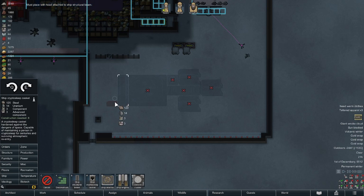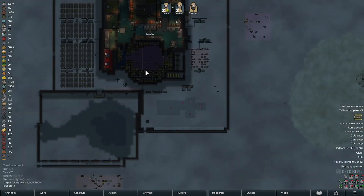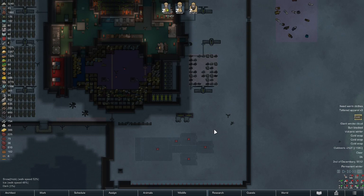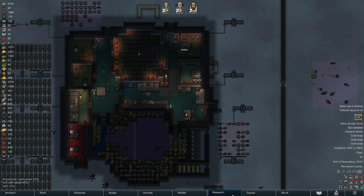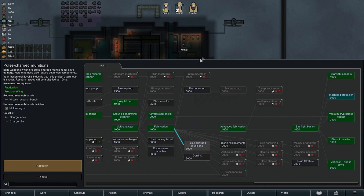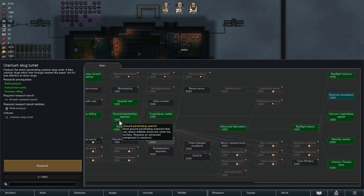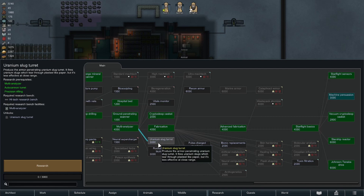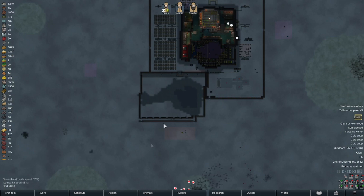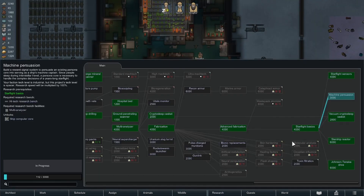I'm going to bite the bullet and build this. That really chaps my ass - I'd like to be able to plan everything without having to dick around so much. After this research is done, is there anything else useful? Like bionics? We could get into that, or pulse charge munitions. If we could come up with a ton of uranium, one of these will drop mechs like nobody's business and tear through plasteel like paper.